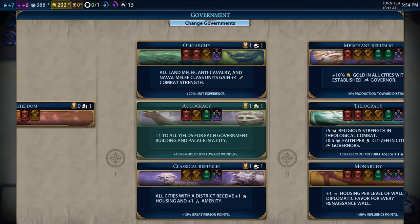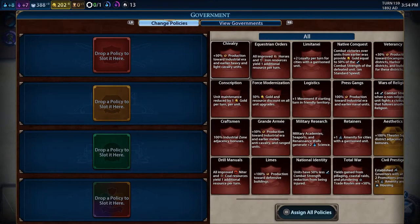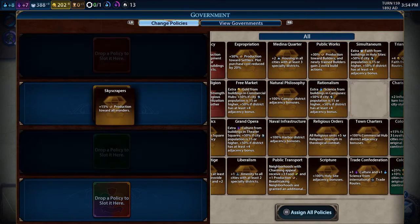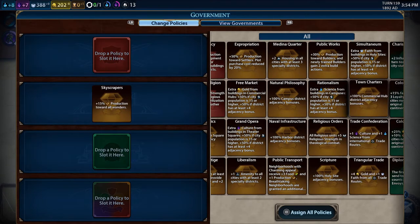I'm going to go for an old school policy card with plus 10 production towards wonders just so we can build the actual wonder a little bit faster, and then add another plus 15 production towards all wonders to keep increasing it so it's just faster to do.